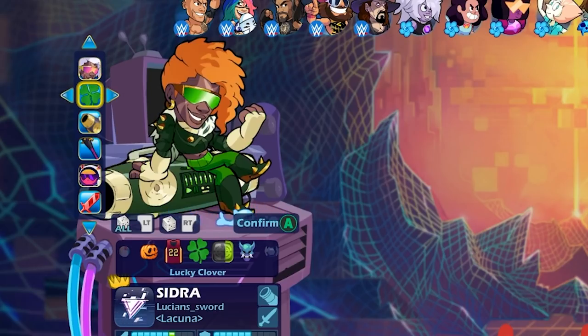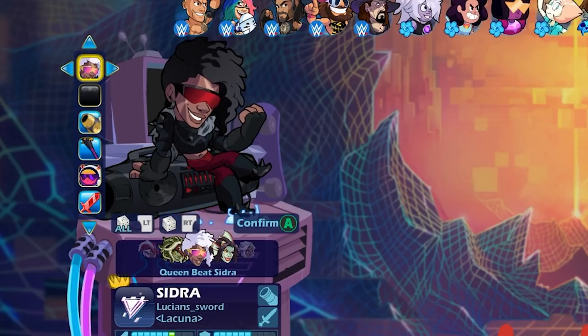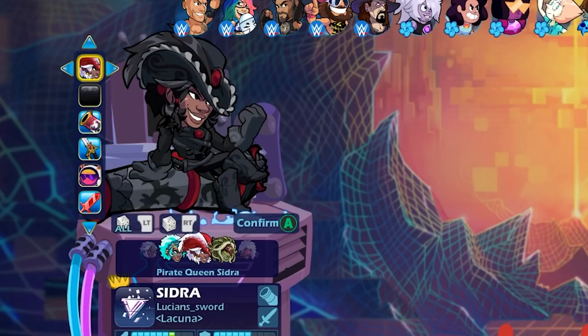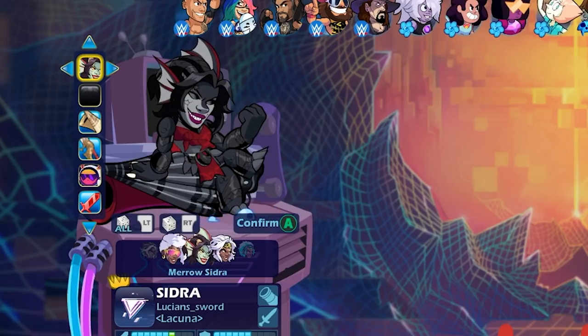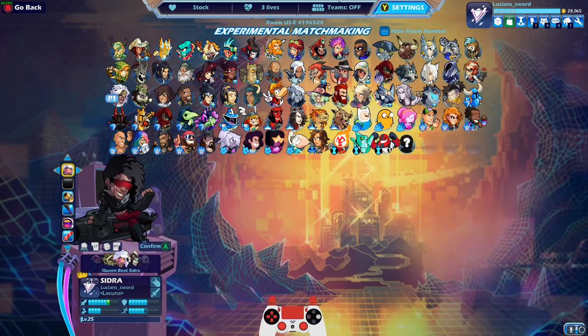We're going to play some games with Sidra to celebrate getting black colors. Before we do, let's take a look at all the skins in the black colors. Wow, Kraken Sidra looks really fierce. Got Pirate Queen Sidra, Atlantean Sidra, Bay Sidra — which actually does not look bad for a Bay skin at all — Marrow Sidra. And that's about it, those are the only Sidra skins in the game, I think.